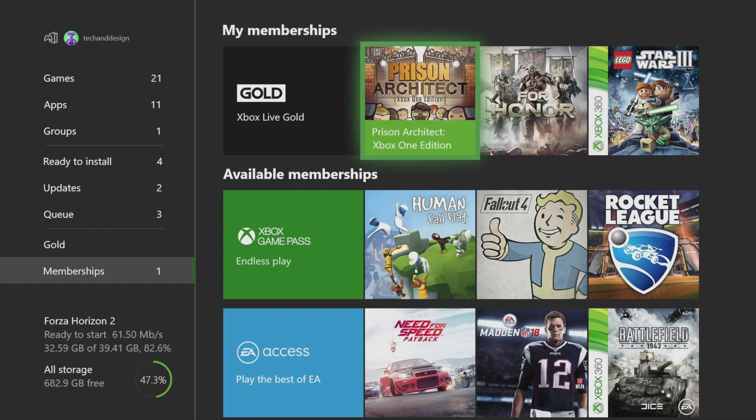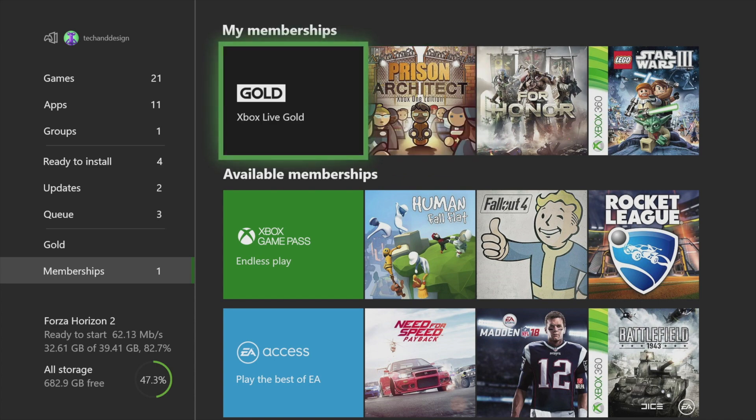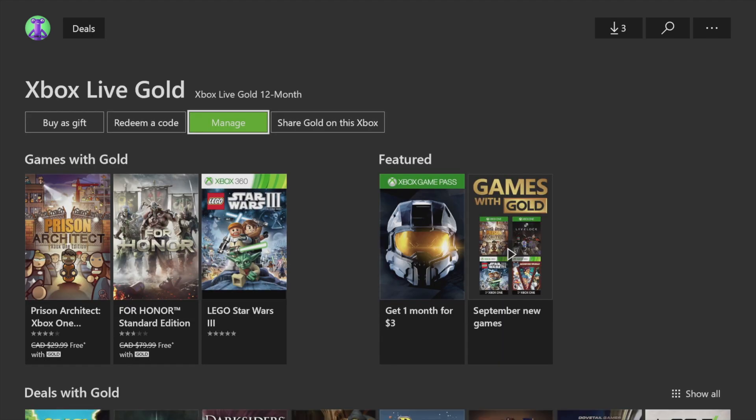Right now if you download these they are completely free. Let's click right here and go into it. I want to show you the games you can download for free right now — it's Star Wars Lego, For Honor, and Prison Architect. You can download all three games and they're completely free.